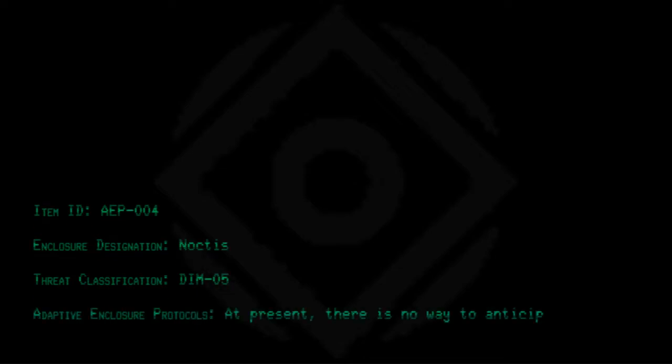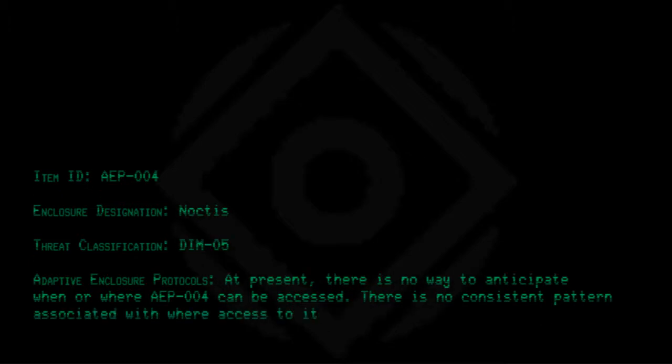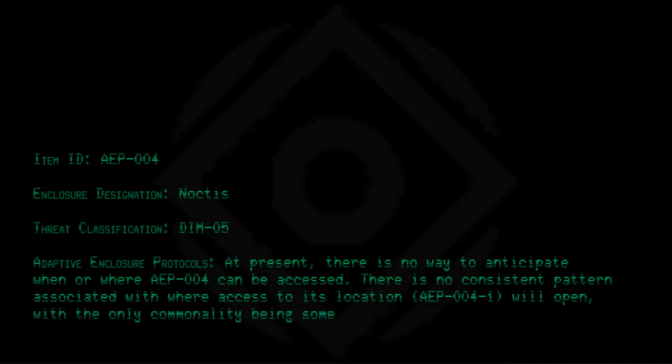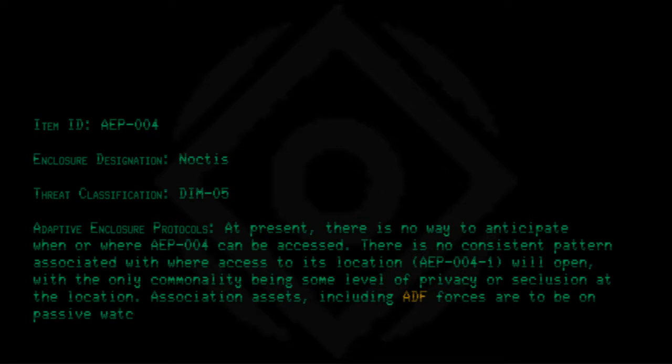At present there is no way to anticipate when or where AEP-004 can be accessed. There is no consistent pattern associated with where access to its location — AEP-004-1 — will open, with the only commonality being some level of privacy or seclusion at the location. Association assets, including ADF forces, are to be on passive watch for and continue to actively seek out new AEP-004-1 instances.